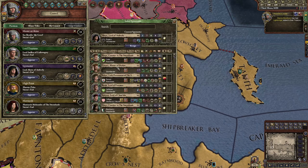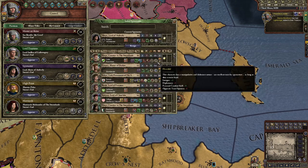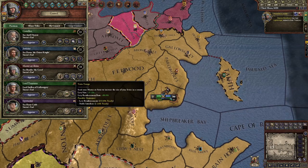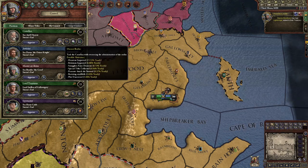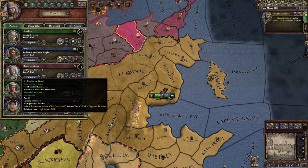I want to switch my spy master still. I'm going to pick this guy — he has 15, but he's deceitful so he might betray me. I want someone that likes me. Well, he does like me, so it's whatever. I'm going to let him work over here; he's not doing anything. He's probably the one who's idle, so I'm going to have him oversee the realm.